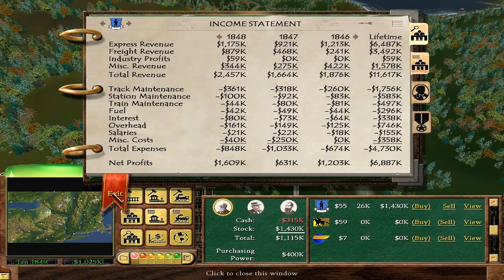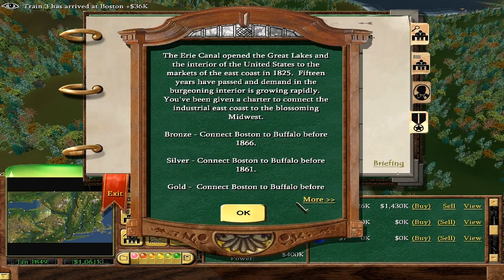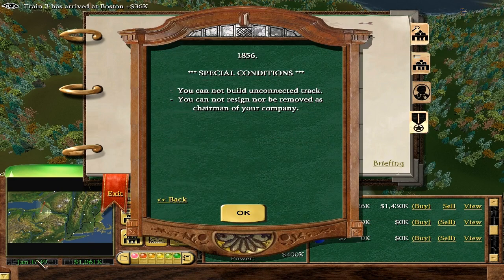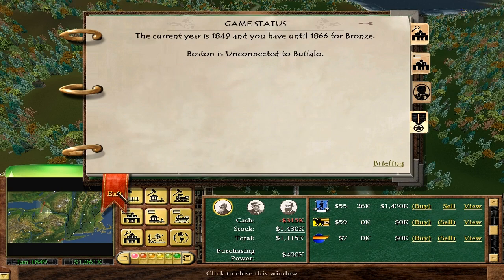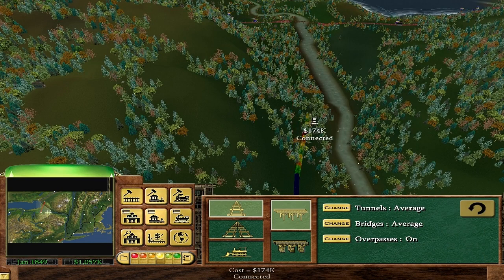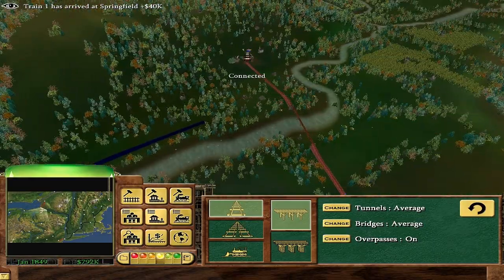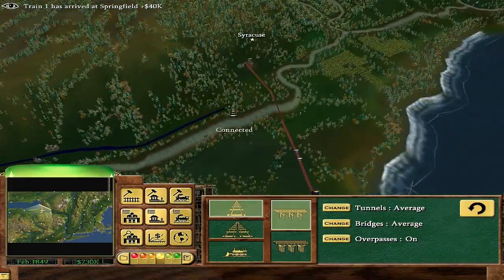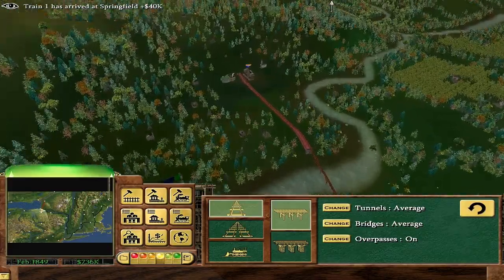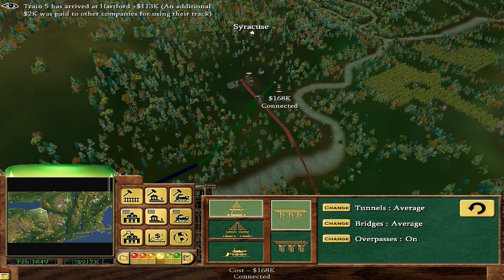How much time do I have? Checking the briefing — we end in 1856, so I've got seven years. I could probably nearly afford the goal right now. I'm going to try. Let's keep these nice and flat. This is just a small town — Syracuse isn't that big, but we'll make a track through. Looks like I have to make a small bridge to go over the enemy track, and then probably another bridge to go over the river.